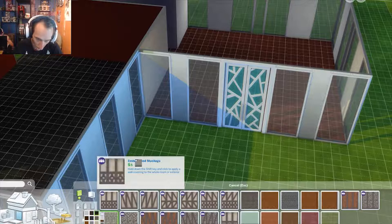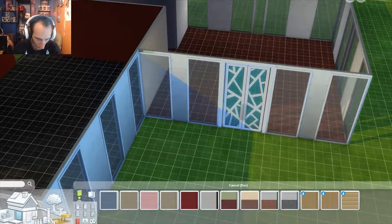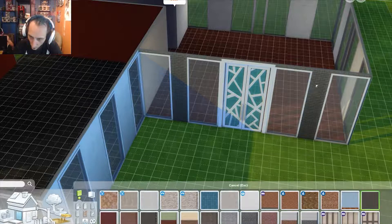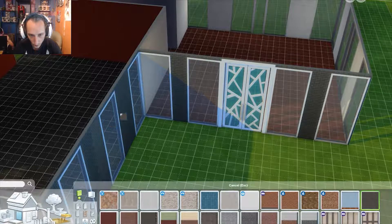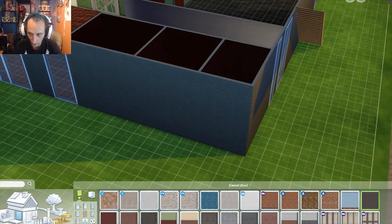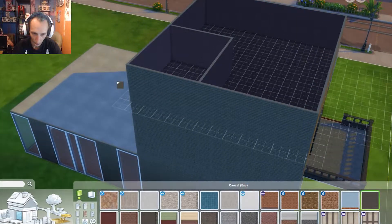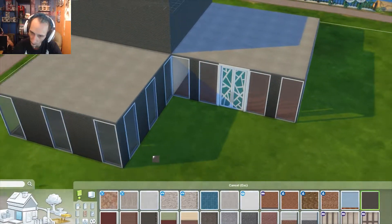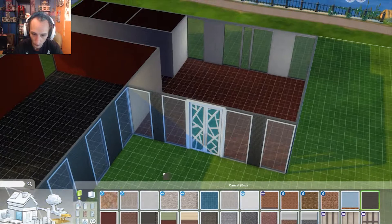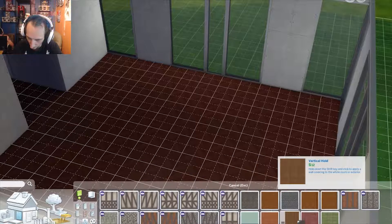Like I said, I was trying to go for a very gothic style-y house, but I'm not so sure that's going to work out. I wanted to make a restaurant and do something fun with it rather than consistently playing the same thing over and over again. I know we all like the Sims Rags to Riches, but it's going to be fun to kind of mix things up a little bit.